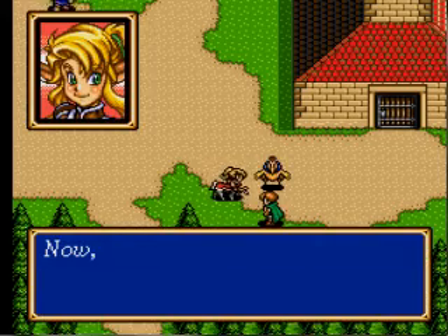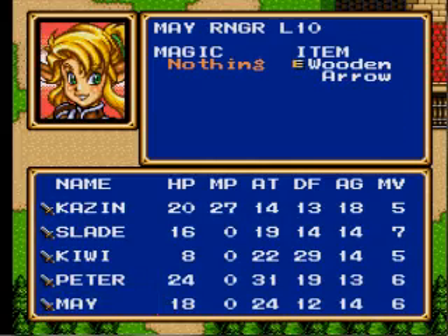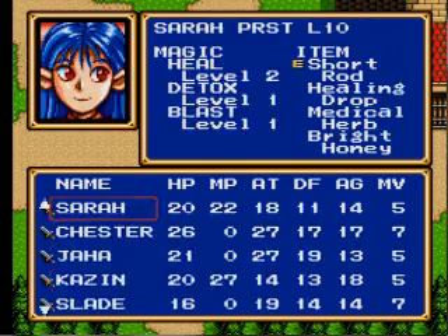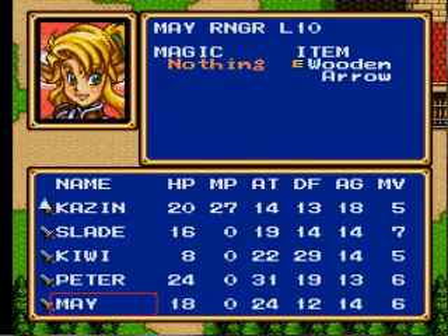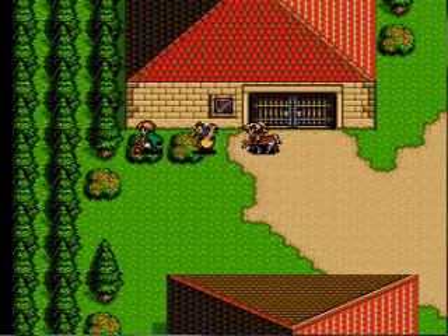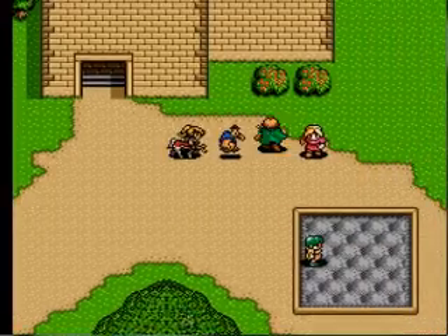Okay, me house 22 and we just recruited May. She's level 10 — oh, she hit level 11 with that kill! Jeez, yeah, 31 attack now. She has the highest attack by at least four points: 18 HP, 24 attack, 12 defense. She's your typical centaur archer, which is why Max Knight does not like her because she has four legs.